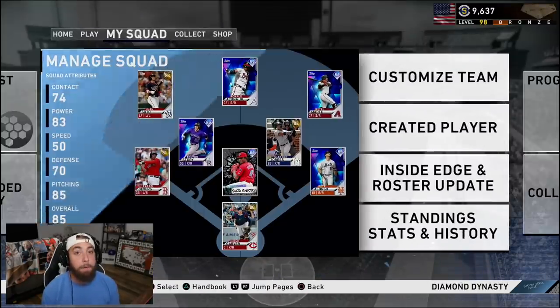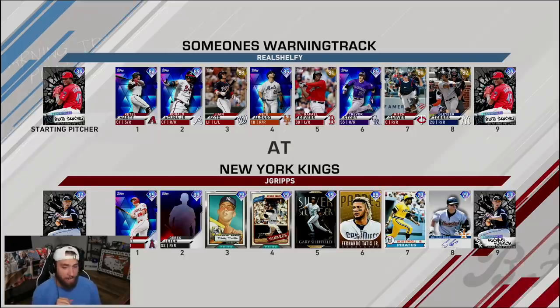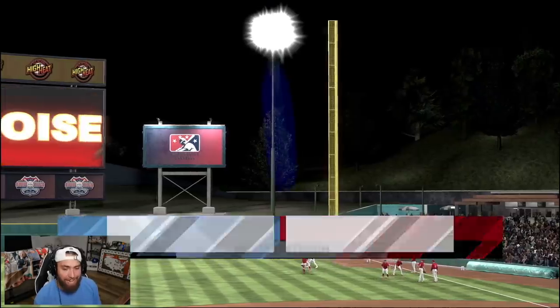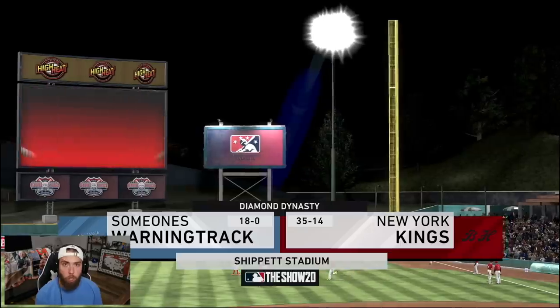The lineup is Acuña, Soto, Alonzo, Devers, Story, Garver, and Torres, with Jose Ramirez, Matt Olsen, Eugenio Suarez, Janey Martinez, and Josh Donaldson on the bench. Sixo Sanchez is making his debut. The opponent has Michael Kopech on the mound and a straight-up god squad — 99s everywhere. He's 35 and 14 in ranked, taking us to ship as well. Let's go to work.